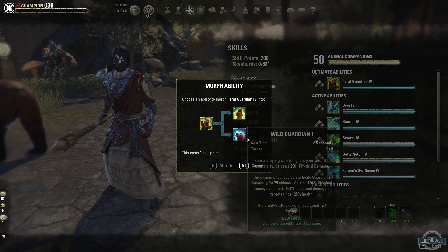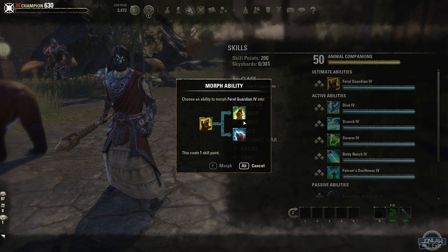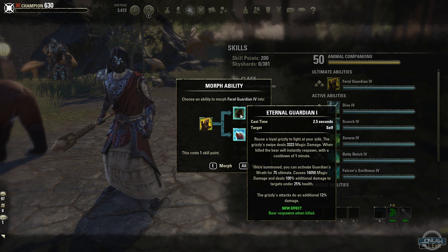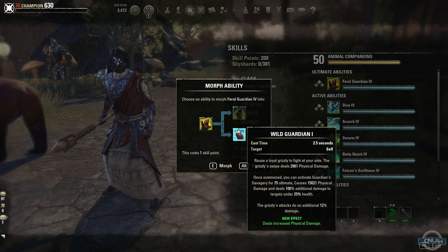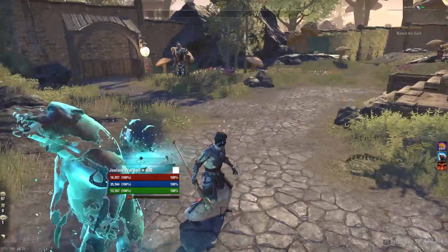They actually do look a little bit different depending on which morph you have — I think one is a gray bear and one is a brown one. I like the Wild Guardian more because realistically casting only takes like two seconds, and with the One Tamriel patch, pets usually survive better and have more health so they don't die easily. Wild Guardian just increases the damage.